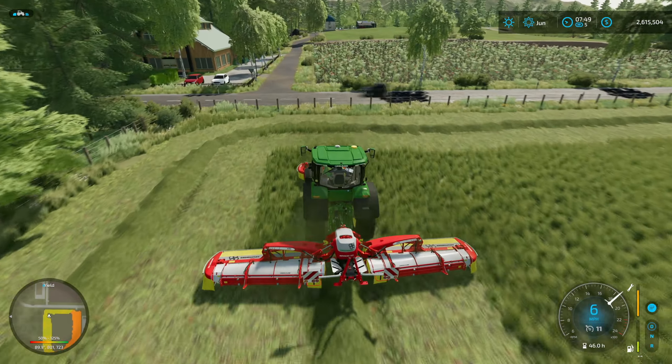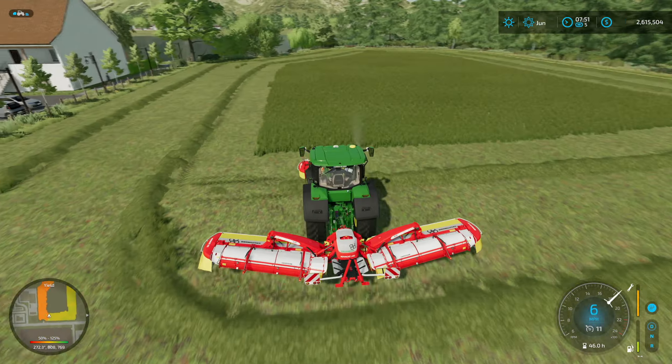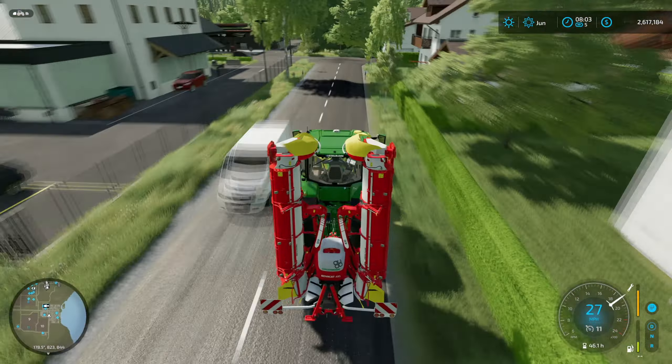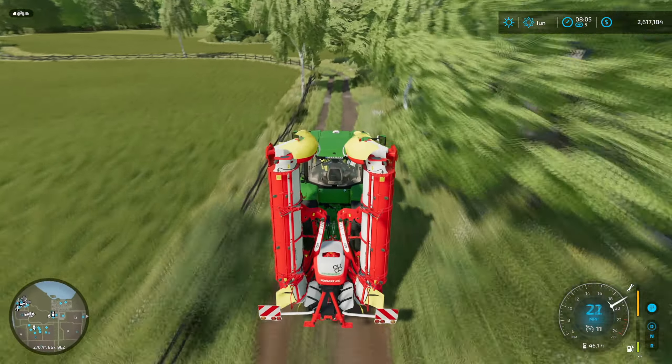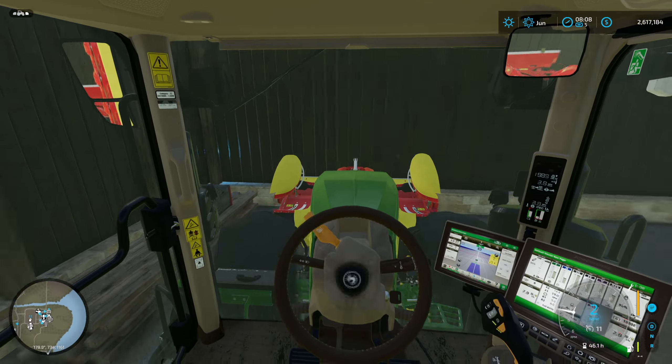Now the other field is down below over here. We've gone by this one quite a bit, but we never actually took care of it. It looks like the sunflowers are coming up really nicely here. Those will be ready to harvest pretty soon. How is our yield on those, by the way? 125. Yeah, so we're doing good. This was actually sprayed too — we came down and sprayed it. There was weeds on it but still have a very nice yield. I think a lot of that is with the soil. We did everything we could — we mulched it, we rolled it. Very good to see that.